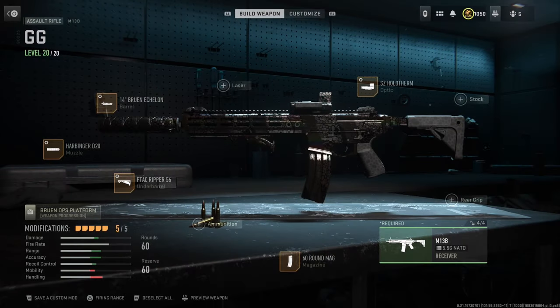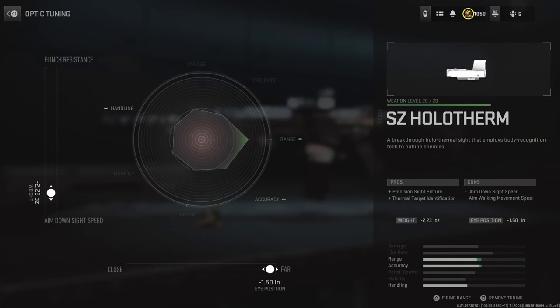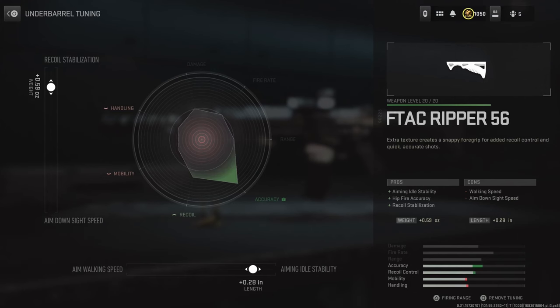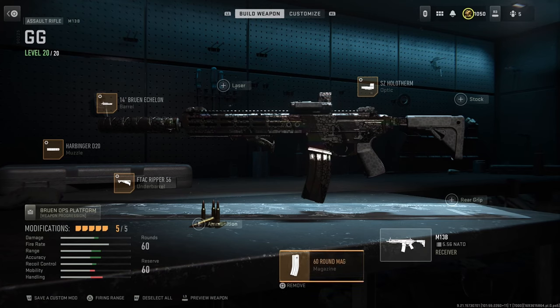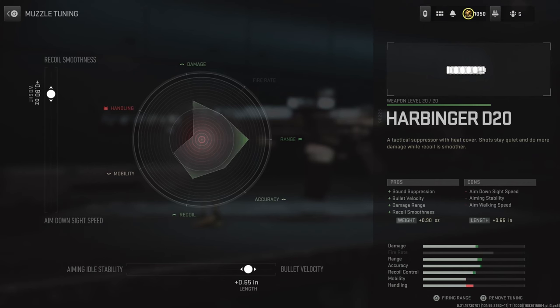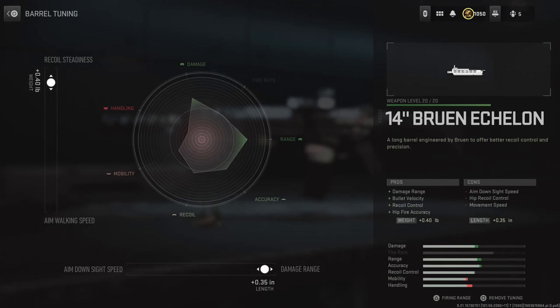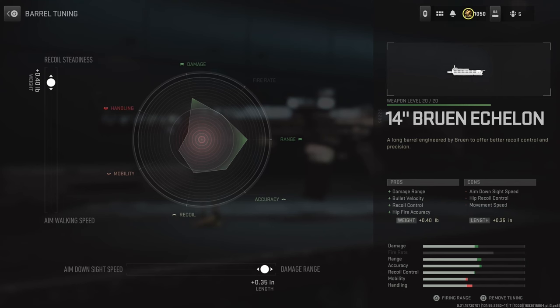Alright boys, I hope you enjoyed the video. Here is the M13 class setup: 60 mag of course, SC Halotherm — here is the tuning on that, and you can also swap the Halotherm for any optic you like. F-Tech Ripper — here's the tuning. Harbringer. And last but not least, the Bruin Echelon Barrel, and there is the tuning on screen. That is the class — I hope you guys enjoyed, and I'll catch you in the next one. Bye!